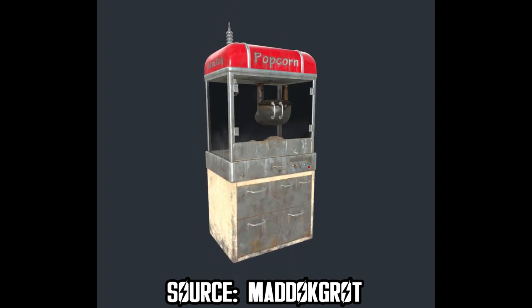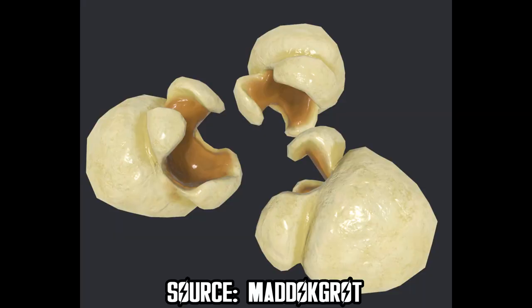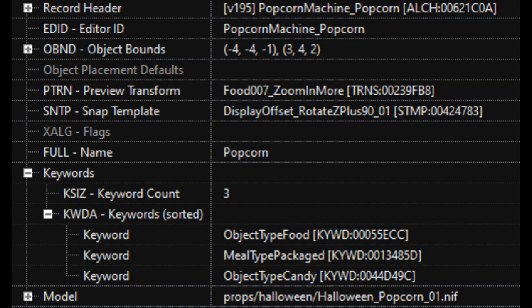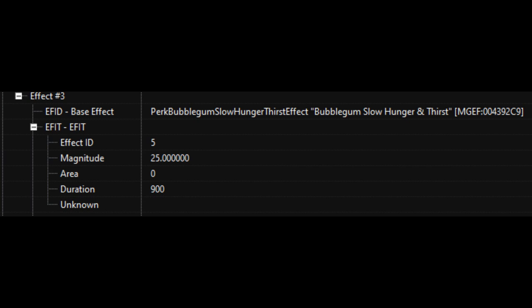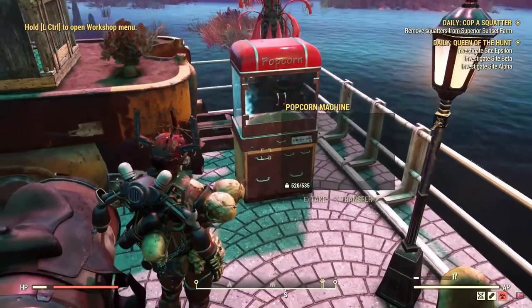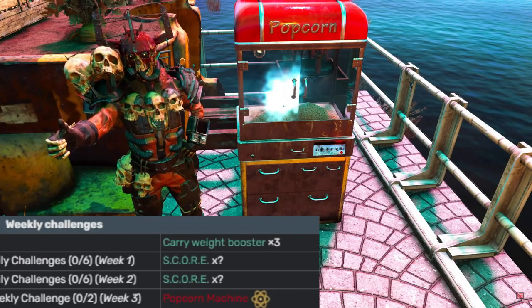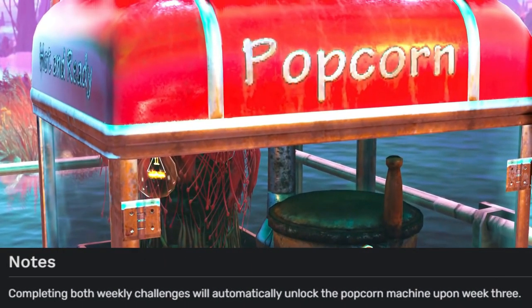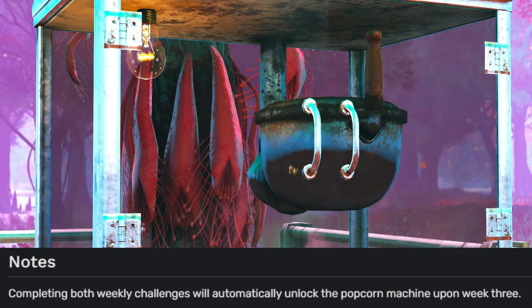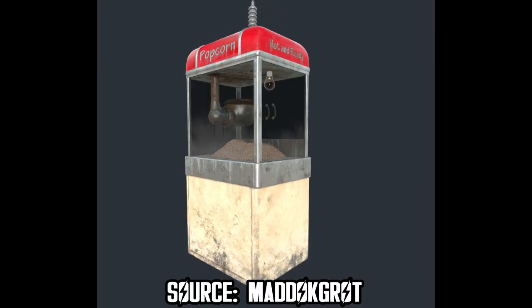The popcorn machine requires 8 energy to work, and it will produce free popcorn candy. This new type of food comes with a few benefits such as slight health and stamina recovery, as well as hunger and thirst decrease — the same effect found in bubblegums. It seems Bethesda added a challenge chain, so you need to complete at least two weekly challenges for the treat or trick mini event to give away mystery candy. According to the Fallout Wiki, players can unlock the popcorn machine on the third week of challenges, so make sure to complete all your special weekly challenges, otherwise you might miss this awesome reward.